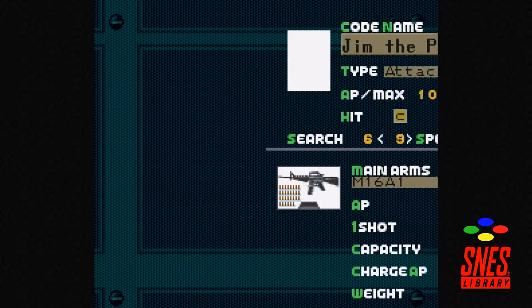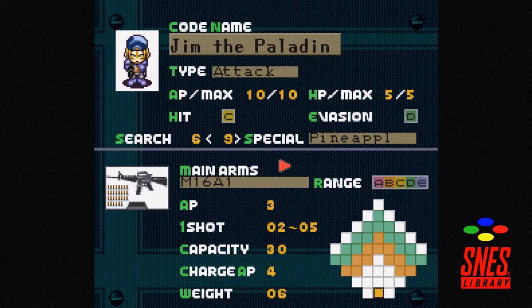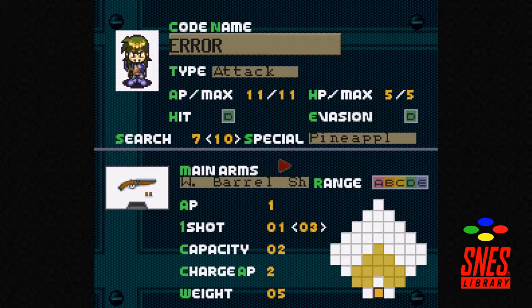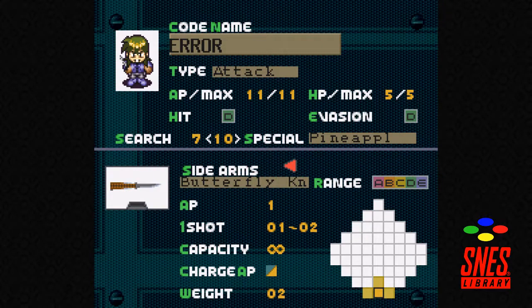Then we have Jim the Paladin — kind of the default guy, nothing special. And then there's Error: his robot vision gives him a slightly higher visual range but his accuracy is a bit lower, and he's very short range. I tried out knives between episodes and they're actually really good — very accurate, and you just walk up, stab stab stab, he's dead and can't do anything about it.